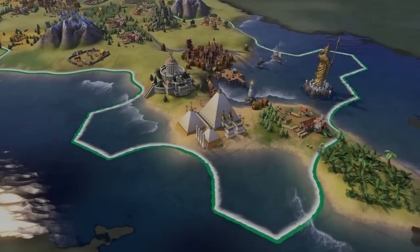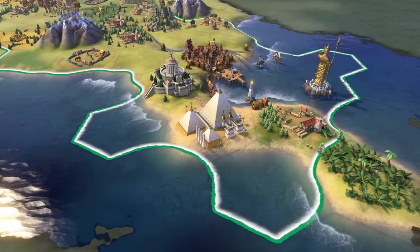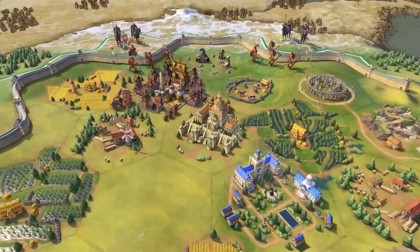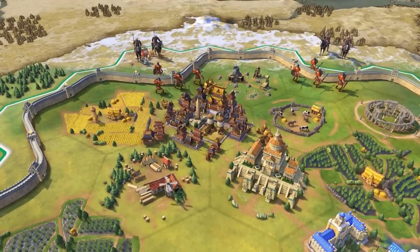Like Egypt, China is a wonder-focused civ in the early game. But unlike Egypt, China can be much more defensive and insular. The Great Wall will be a formidable barrier to protect you in the early game.